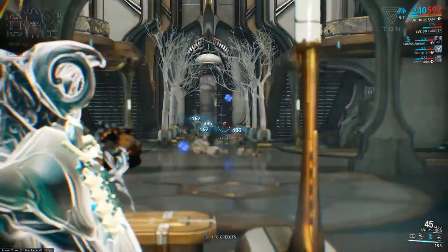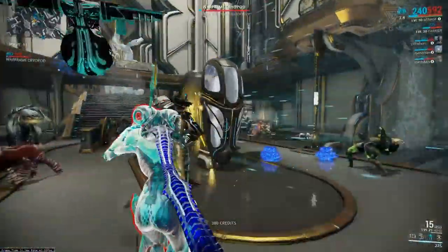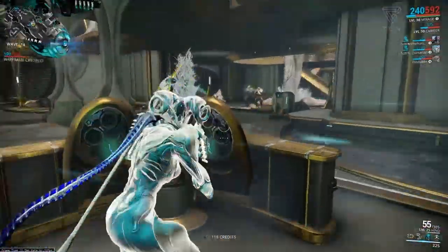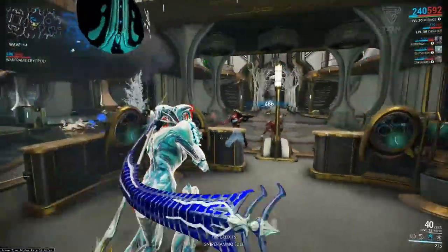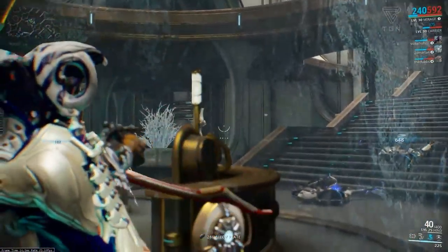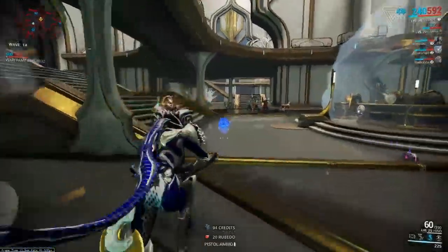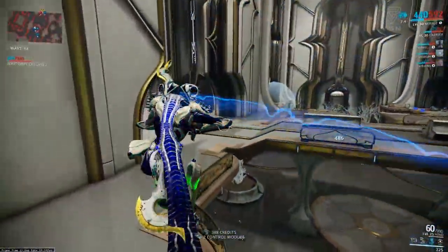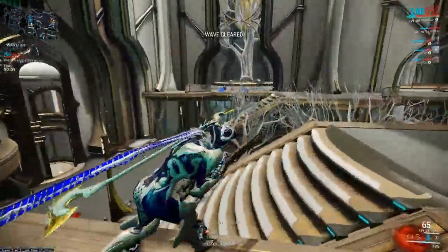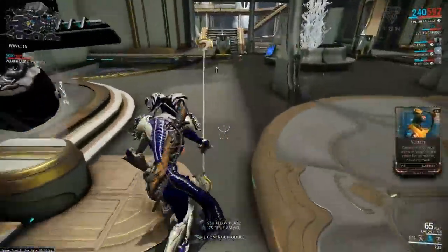My technique allows you to play different mission types, different tilesets, with different people constantly, rather than just the same node constantly, because that is the quickest way to burn out in the game. Occasionally Spy 2.0 will not be cooperative and just won't drop those Tower 3 Sabotage keys, however every now and again I'll just have a day where all I do is run Oceanium on Pluto and stock up on the tower keys - I stick on some music and just run all day. This is how I personally level my weapons while also avoiding burnout, since the varied mission types, tilesets, and different groups of people keep things fresh and fun even after a ton of Forma.